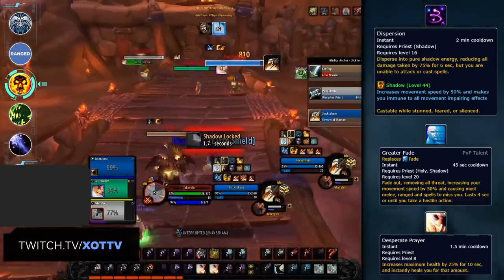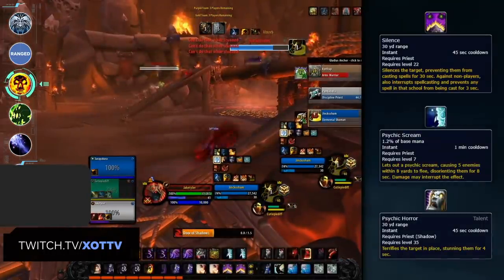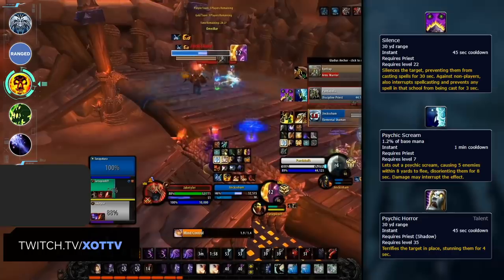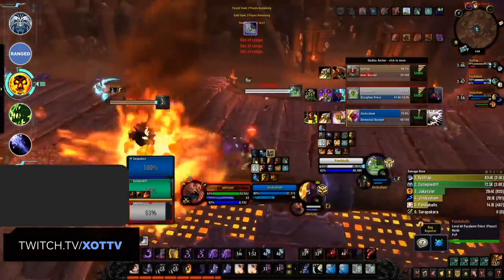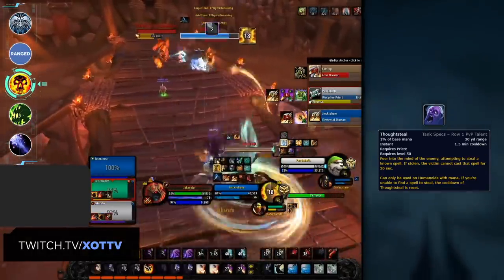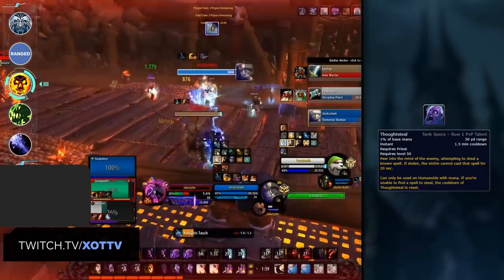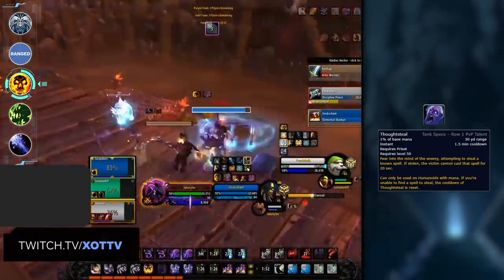Shadow isn't all about utility and survivability — it also brings a ton of instant CC from abilities like Silence, Psychic Horror, and Fear, making you a great partner for any melee class to lock down the enemy healer. This crowd control aspect has only been improved upon going into Shadowlands with the introduction of Thoughtsteal — one of the most unique abilities in the game, as it allows you to essentially steal a spell from your opponent. The two biggest highlights are that Mages give you Polymorph and Warlocks give you Fear, so not only do you gain access to these abilities for a short period, you also remove their ability to use them. This means you can cast Polymorph to extend CC chains even further.